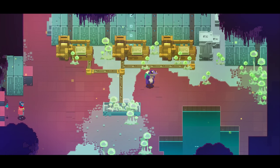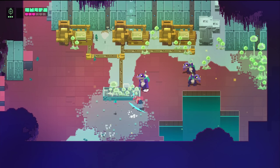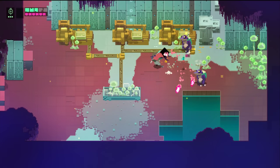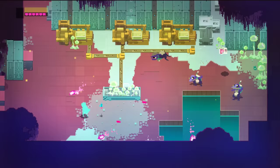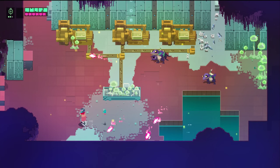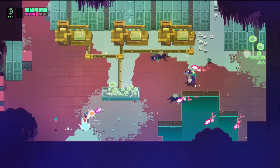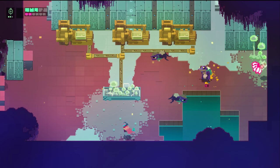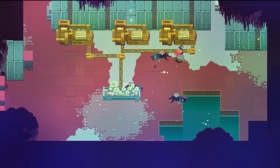Here we go. Frog thief — die. Oh god, he multiplies and shoots projectiles in every single direction at once. I fell — just to top everything else, I also fell. What a messy attack, that just goes everywhere. Got him. That was a nasty surprise — that little attack.